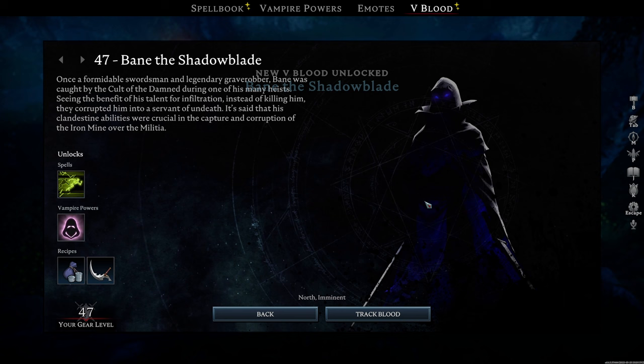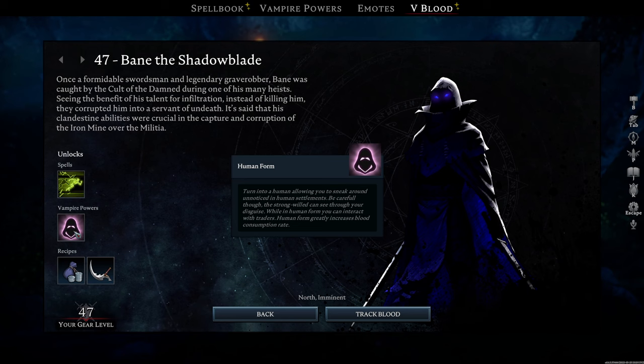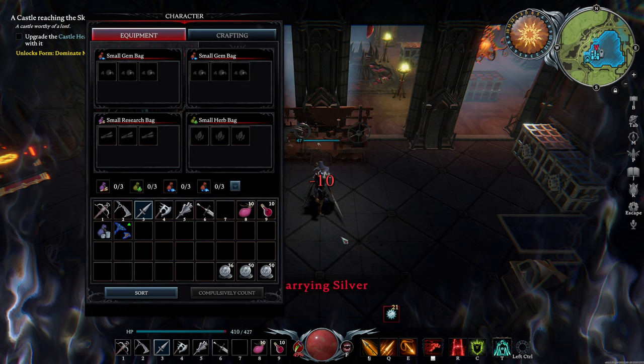Upon defeat, you'll obtain the unholy dash ability Veil of Bones, the human transformation, slasher weapons, and the ability to craft a small coin purse.